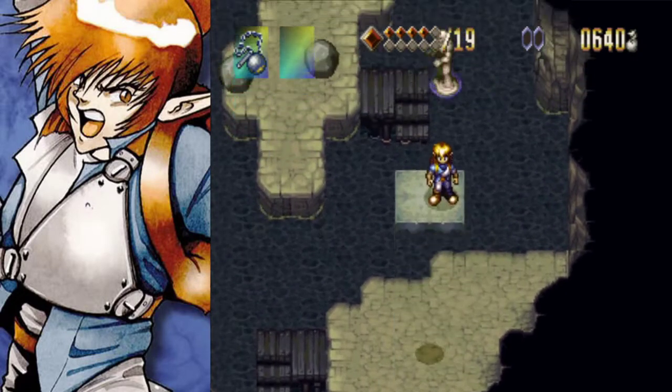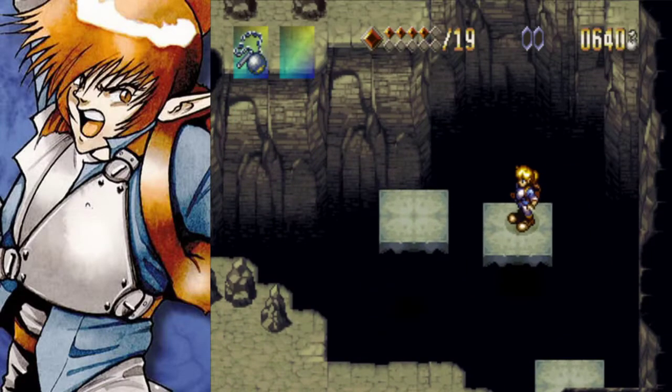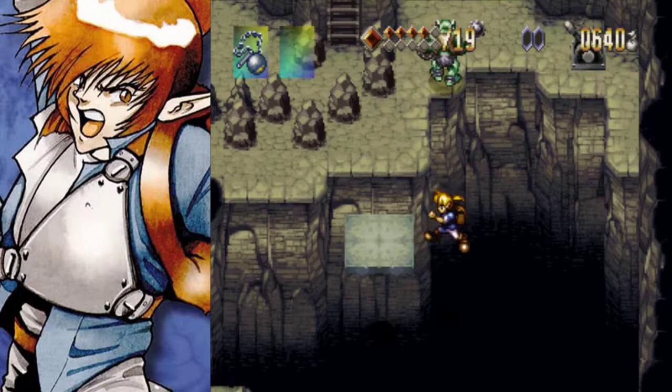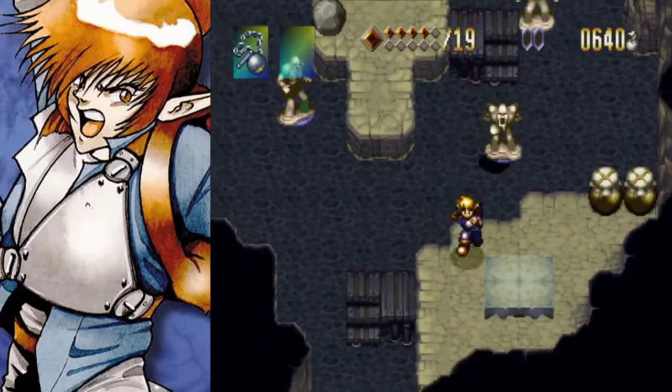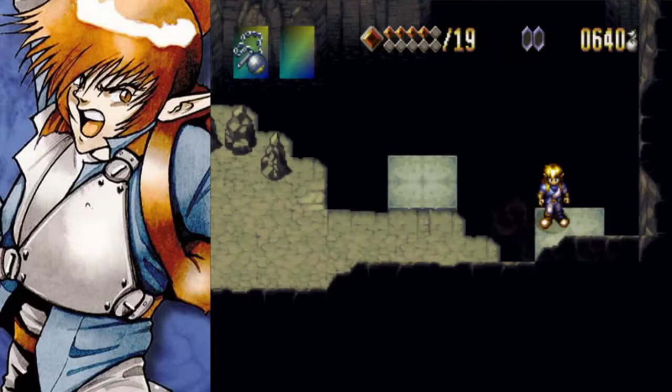Alright. So we're gonna go back up here. And then we're gonna— oop! Go this way. Oh god! What the hell happened there? I think I was getting stuck on something. That was weird. Alundra's big-ass sprite.